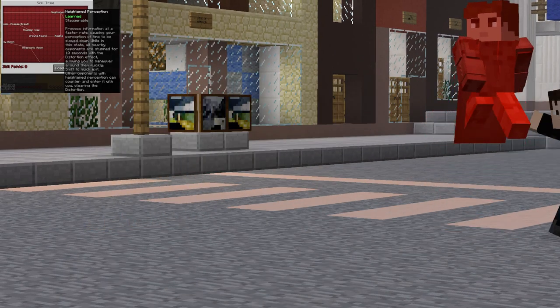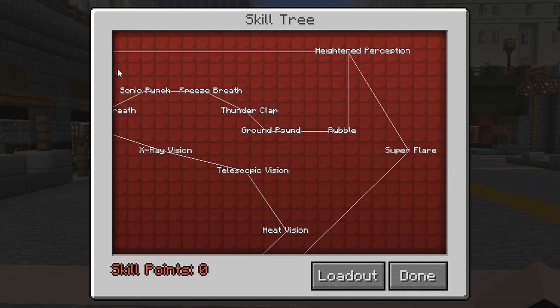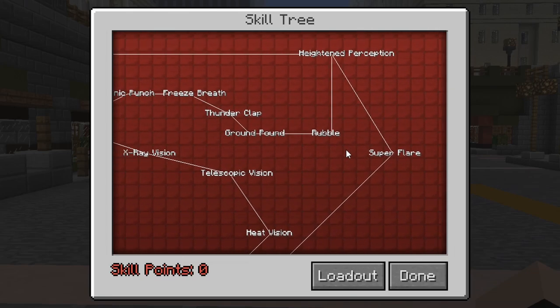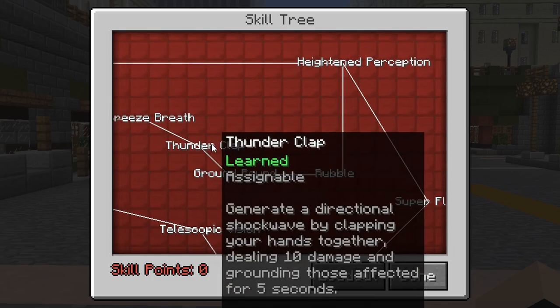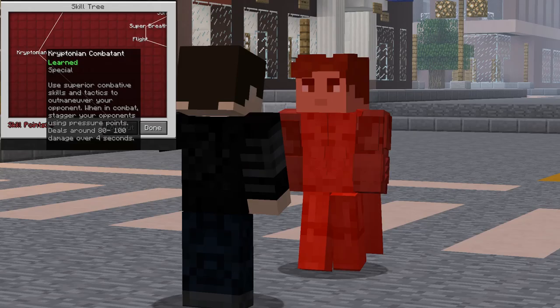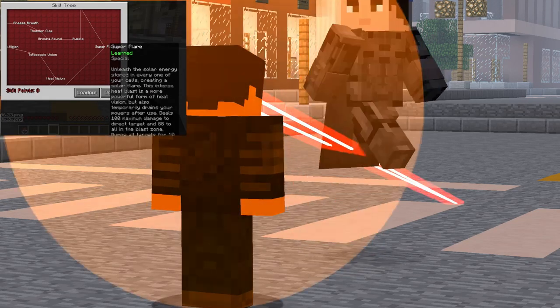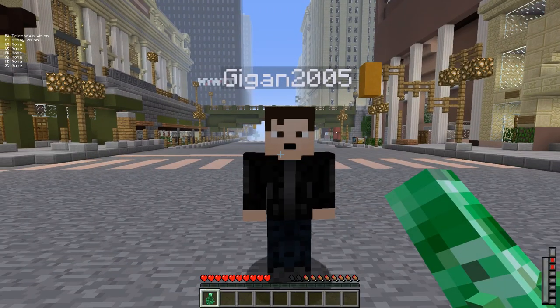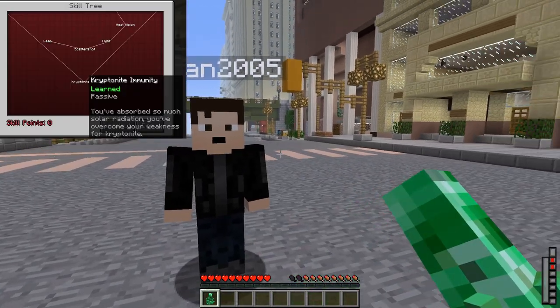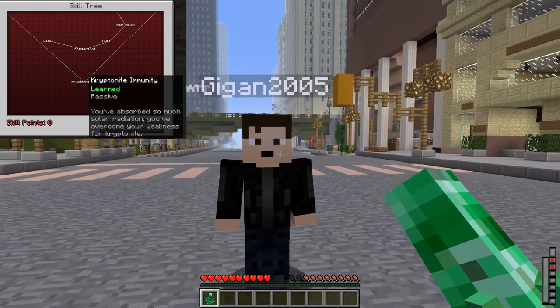Once they learn Height and Perception, they can choose either the Left Path or the Right Path. It honestly doesn't matter which path you choose, as you can learn every ability — it's just which moves you want first. The Left Path gives you the Special Recklessness for 100 skill points, then the Special Kryptonian Combatant for another 100. The Right Side gives you the Special Super Flare for 100. Both paths meet in the middle for Kryptonite Immunity for 100 skill points, where you absorb so much solar radiation you've overcome your weakness to Kryptonite.